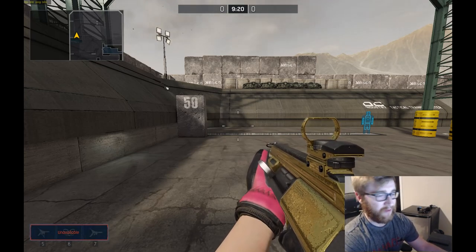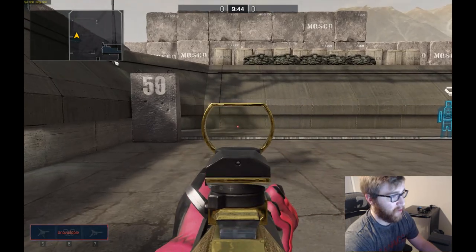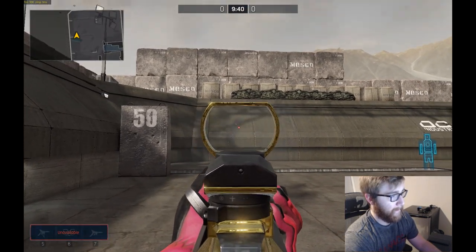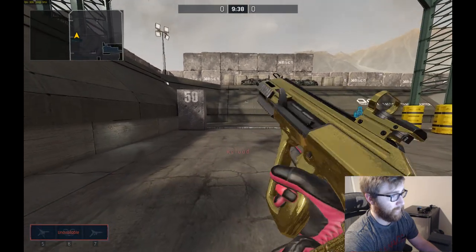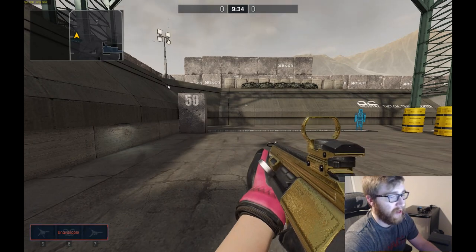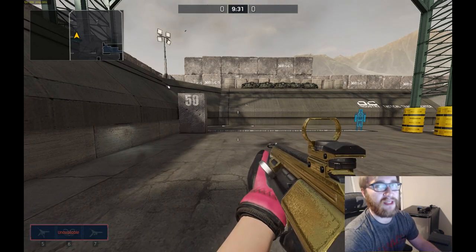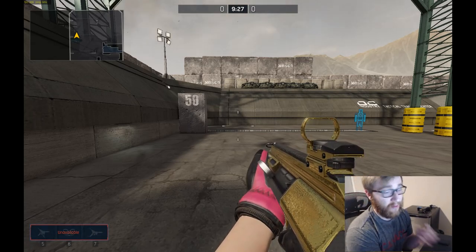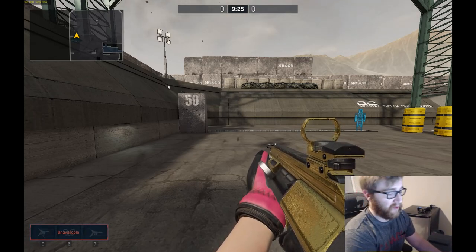So we have the muzzle brake attachment now. We're going to do the same thing — look at the bottom and spray. We'll be able to compare that spray pattern now too. And that's going to be it for the AUG. We're just going to compare these side by side, zoom in a little bit and take a look at the actual patterns on the wall. We're also going to be taking a look at the QBZ up next.